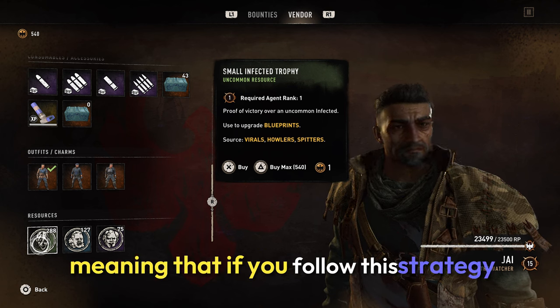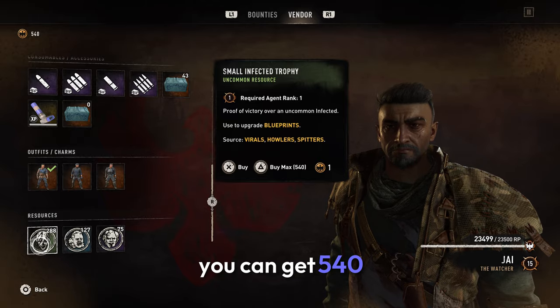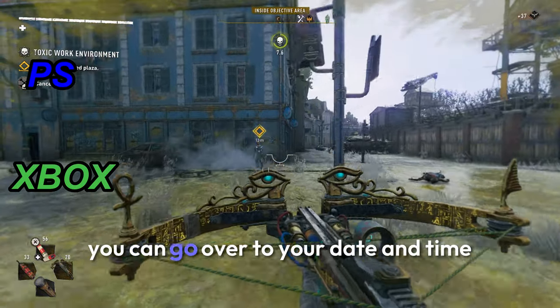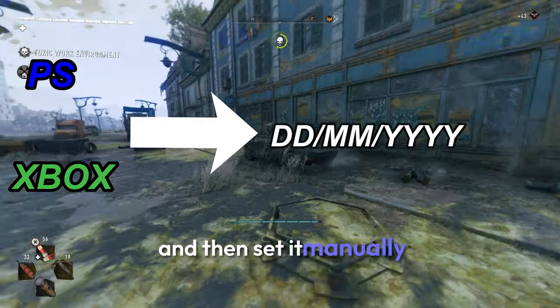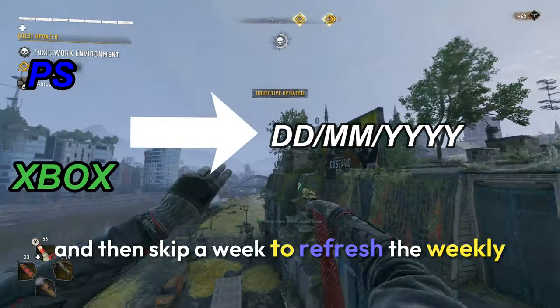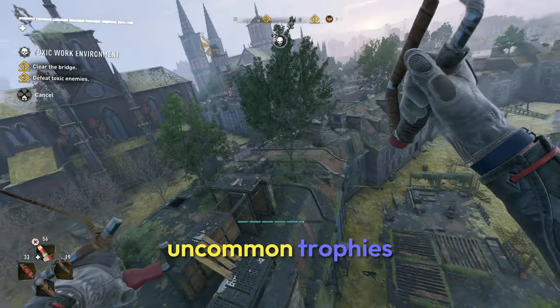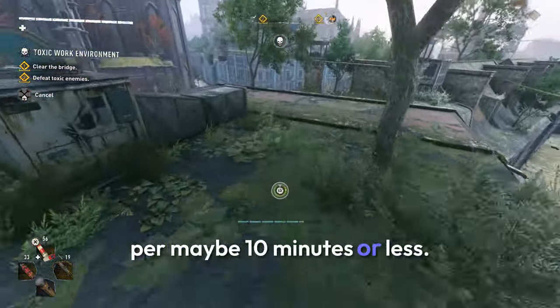Meaning that if you follow this strategy, you can get 540 uncommon trophies in less than three minutes. Now if you're on console, you can go over to your date and time, set it manually, and skip a week to refresh the weekly reward. In other words, you can keep getting around a thousand uncommon trophies per maybe ten minutes or less.